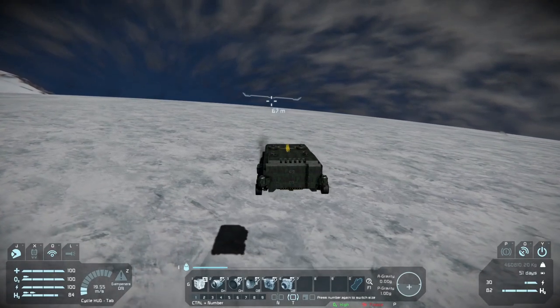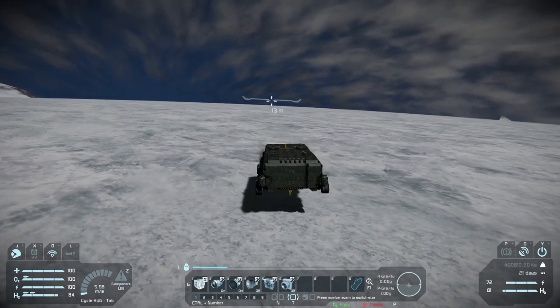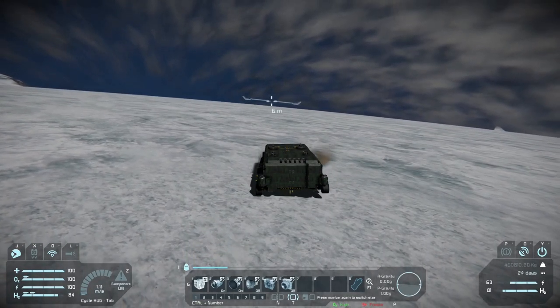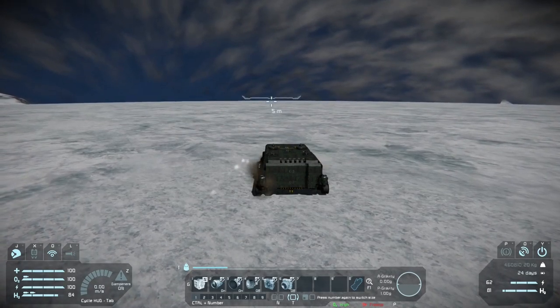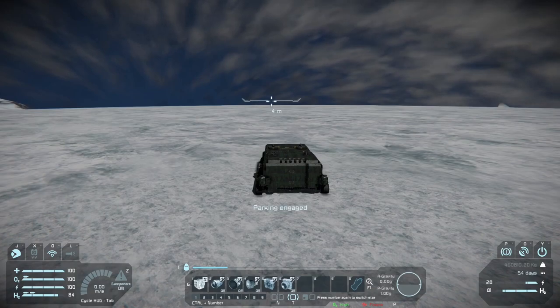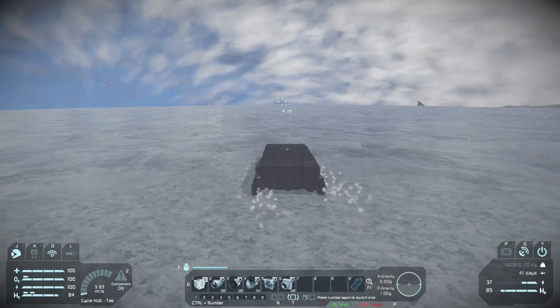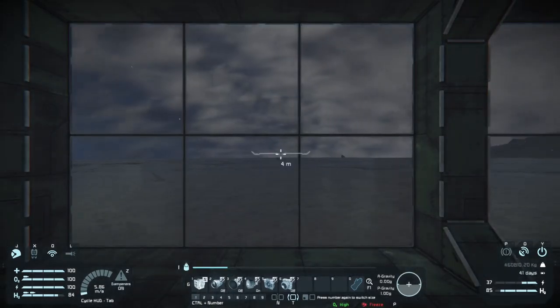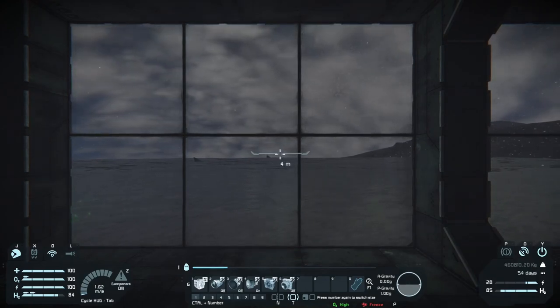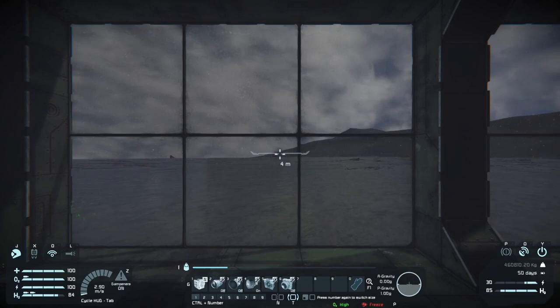Luckily we were able to land while there was no storm in place. In our real solar system, the planet Triton is actually the largest moon of Neptune, which is kind of cool when you think about it — that there's a place like this in our actual solar system. I don't think too many humans have actually visited there, if any at all. It'd be interesting if we could — maybe if somebody actually invents a real jump drive system, it'll take a lot less time to venture there.